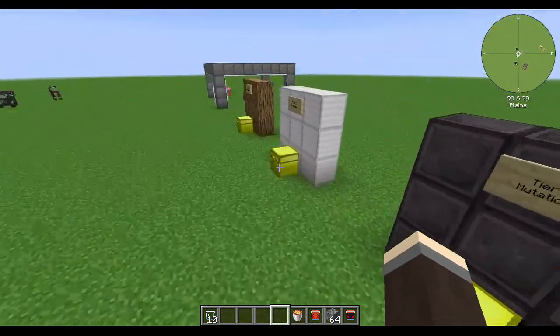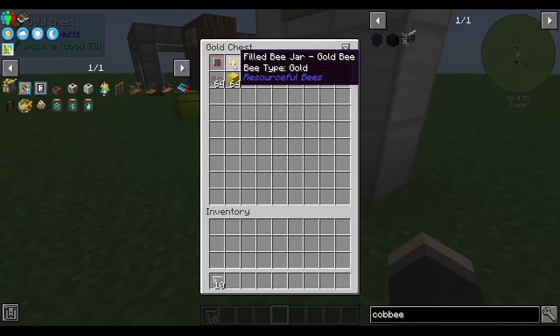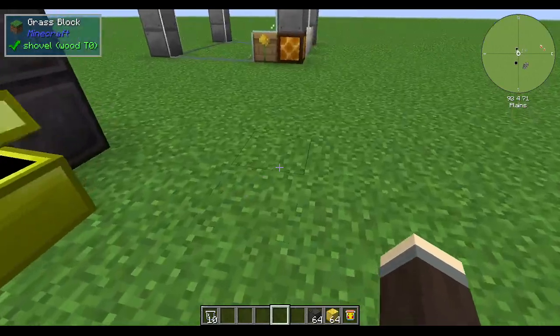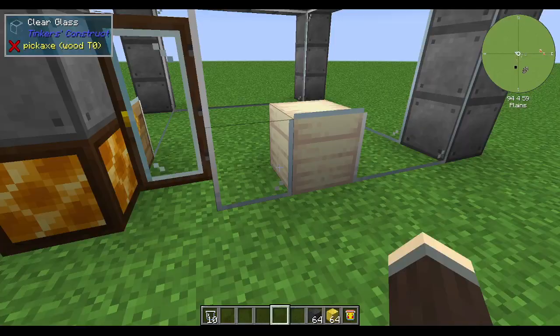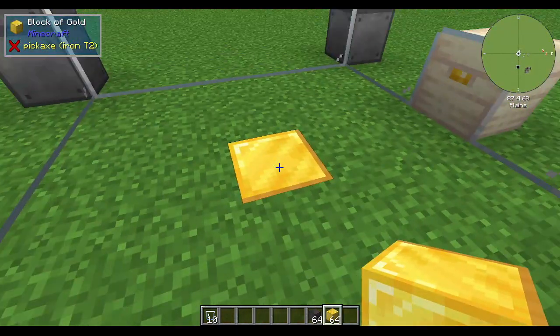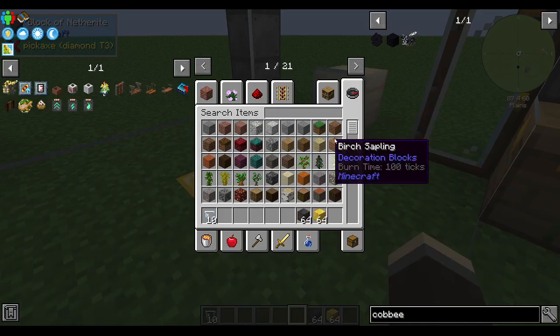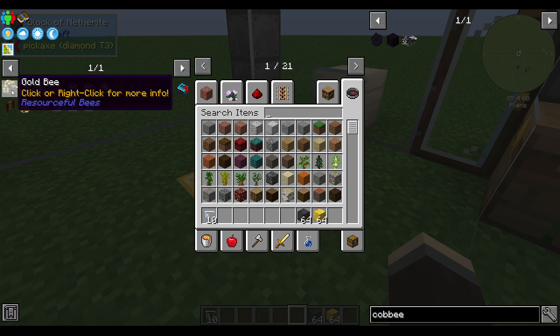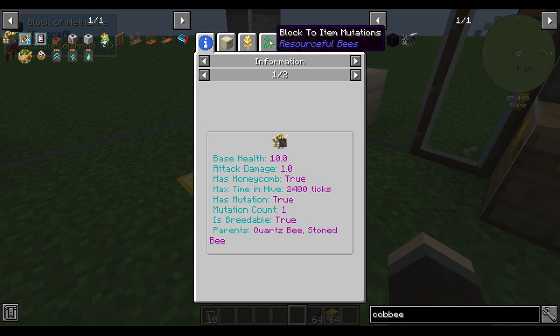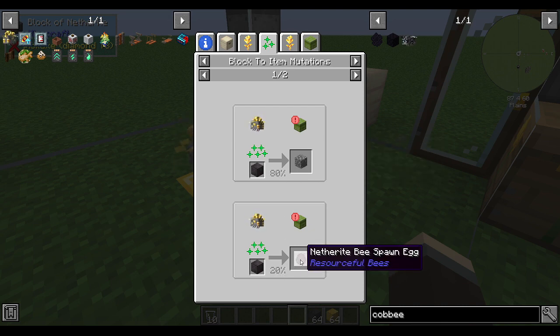The next tier of bees are mutations, which as far as I'm aware is a new thing in this current version of Resourceful Bees. Netherite bees are the first time most players will experience this. What you need to do is put a gold bee into your apiary, import it, unlock it, and put the typical resource the bee wants to pollinate in there along with the mutate criteria. You can check what this is in JEI by clicking on the gold bee — one of the tabs will be 'block to item mutations.' A gold bee that pollinates a block of netherite has an 80% chance to turn it into cobblestone, but a 20% chance to produce a netherite spawn egg.